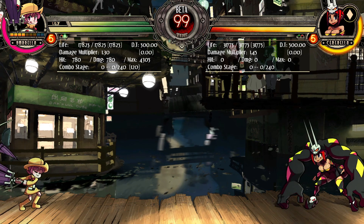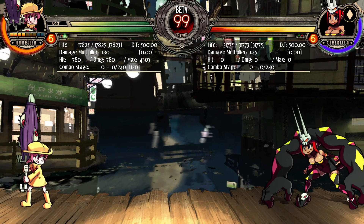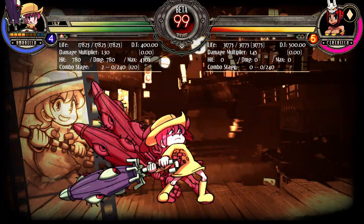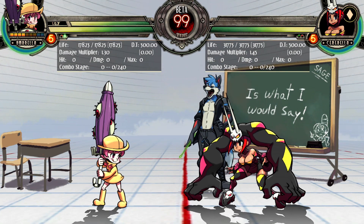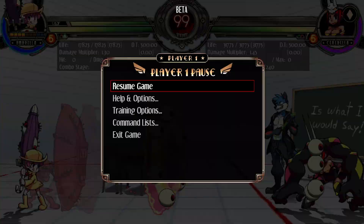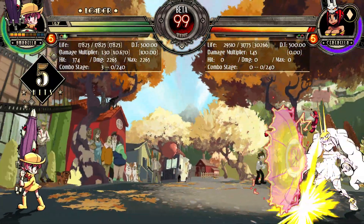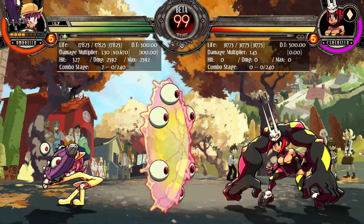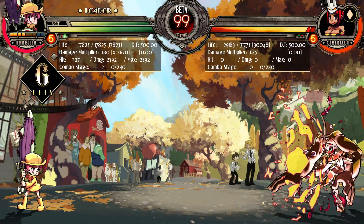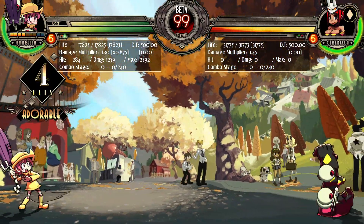And now it's the normal input for it. So to charge it, to do the different strengths: press no buttons to get the normal one, or Light Punch; press Light Punch and Heavy Punch to get the medium one; and then press Medium Punch and Heavy Punch to get the heavy one. The light one is the really slow one, the medium one goes a little bit further, and the heavy one goes the farthest. There we go — there's the heavy one. So that's a pretty neat change.